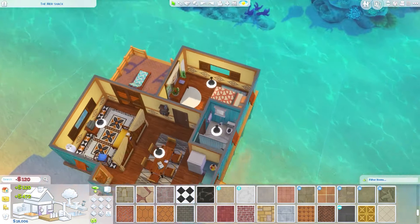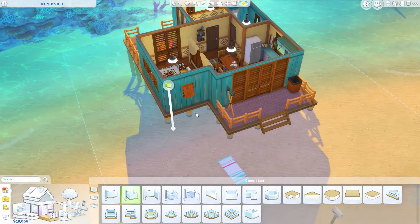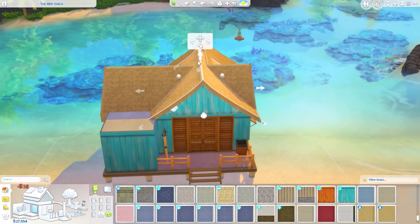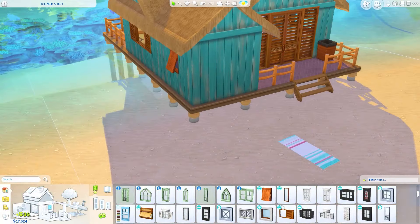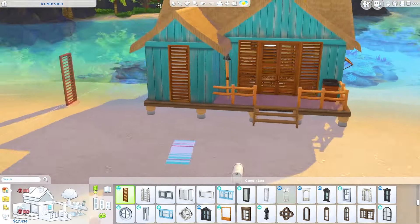We've made it a lot bigger. We are 20k in the bank after moving my sim to his girlfriend's house, because I was getting to the point where I wasn't really a fan of our old house - I called it Manny's Mershack, so this is the Mershack.